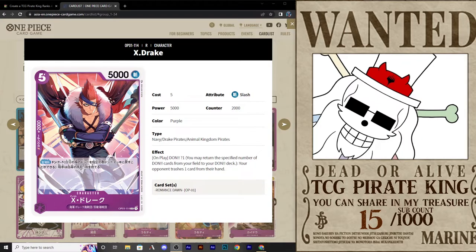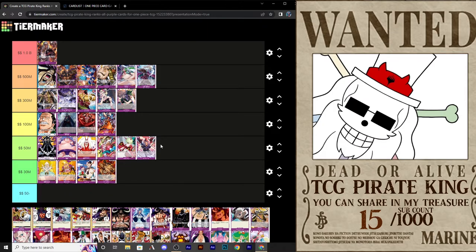For our last card today, this is X-Drake — 5 cost for 5,000. You get that plus 2,000 counter. On play, you can remove a Dawn from your Dawn deck to force your opponent to trash a card in their hand. I'm not too hip on this card. Normally you'd pay 4 for 5,000 power, so the efficiency feels off. And because of the plus 2,000, I'd probably mostly discard it just for that. As for trashing an opponent's card from hand, Jack was doing that better because he got to do it every turn as an option, whereas this is only happening once on the play. This is a very expensive card for its cost. I'd put it around the 50 million range — usable, but not super great.